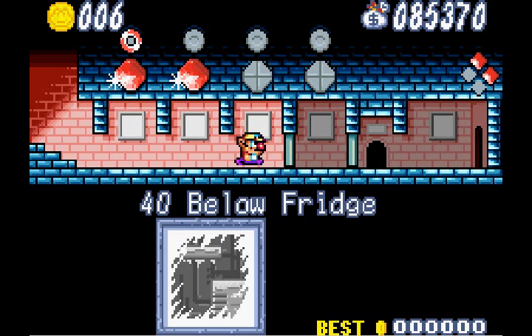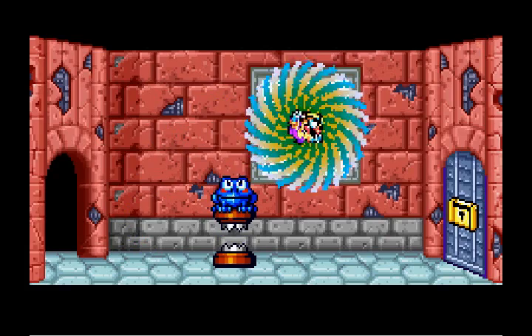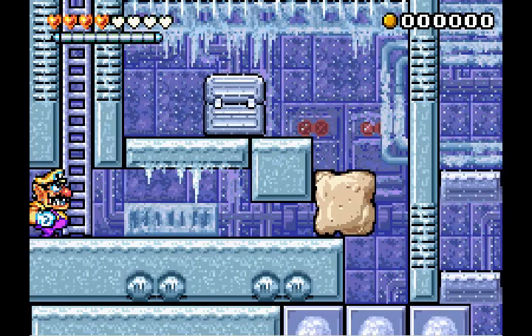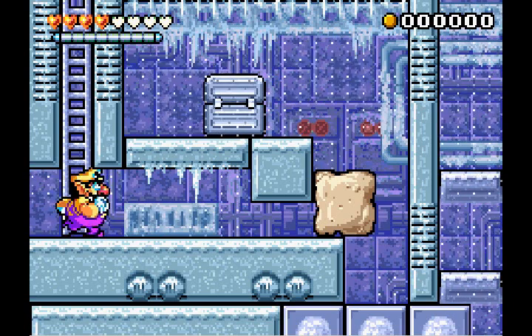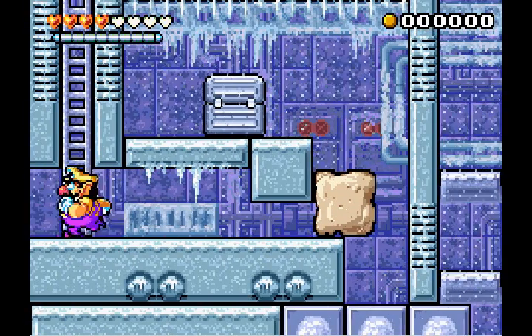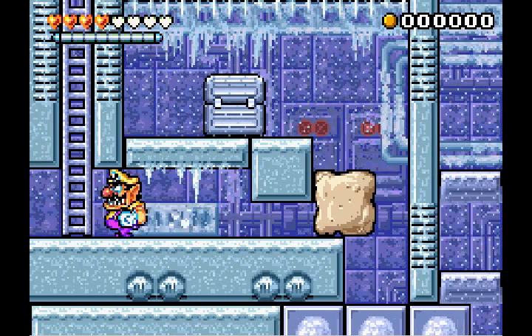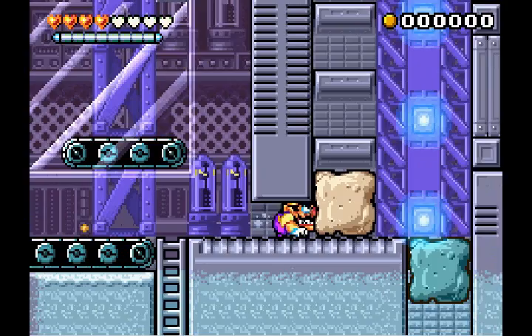This level is called 40 Below Fridge. I think I do remember this level. The hidden music disc is right there but we can't get to it right now — we need to destroy this block somehow. We can't destroy it while crawling. Oh dear, we have conveyor belts. Not sure if I remember the conveyor belts all that well. There's nothing over here. That enemy respawned.